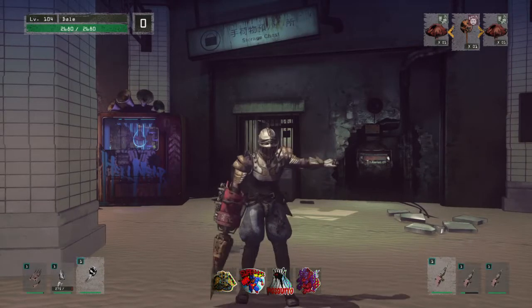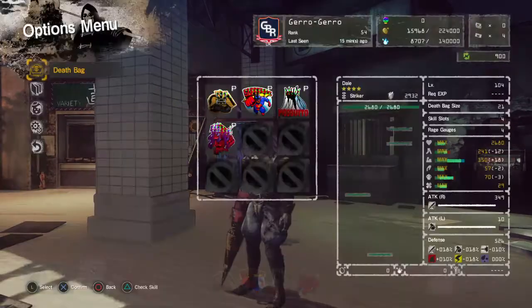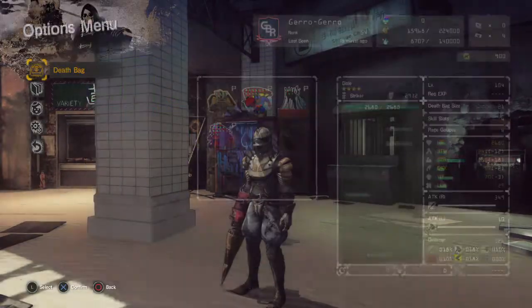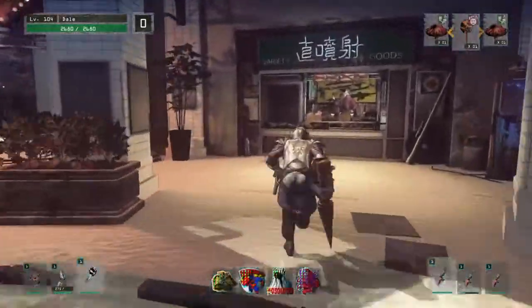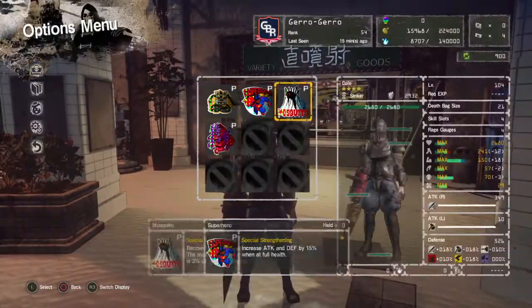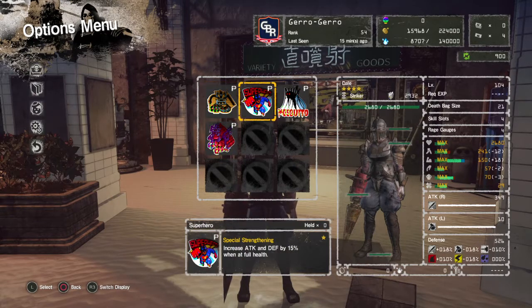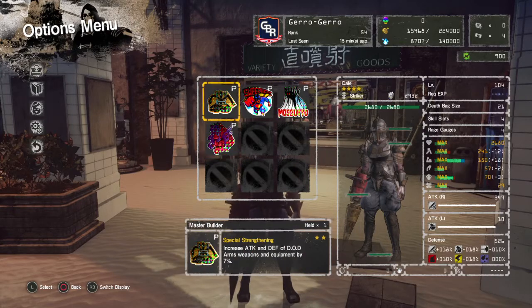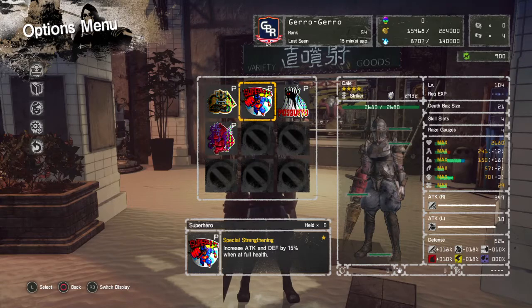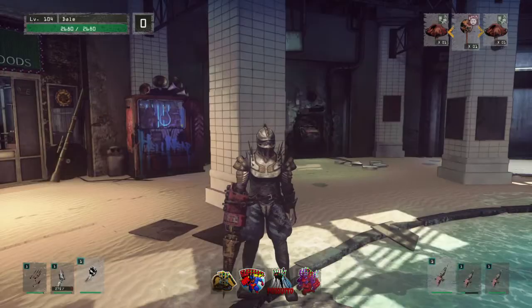Welcome back everyone to Let's Play Let It Die. So the last episode was a long episode of me doing nothing but talking constantly about all kinds of stats in the game. I touched upon the decals influencing your character setup, your gear, and how you can tell active decals from passive decals, and decals that are no longer working.